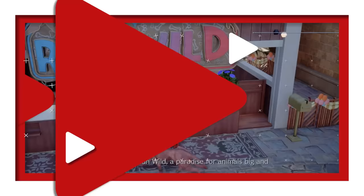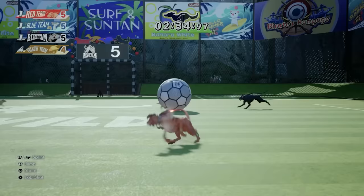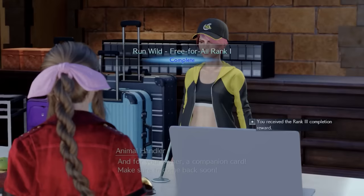Ren Wild is located at the animal playground in the southwest part of Costa del Sol. Speak to the animal handler to enter Red 13 into a four-team challenge. To win, chase the ball around the field and shoot it into the opponent's goals. You need to finish the game in second place or higher to earn a companion card for Aerith. If you rank first place, you'll receive additional rewards.